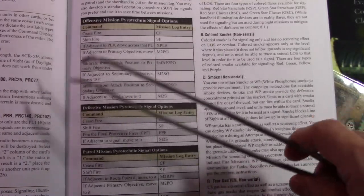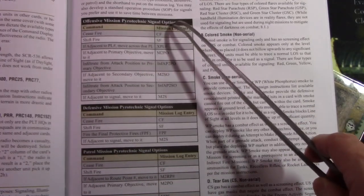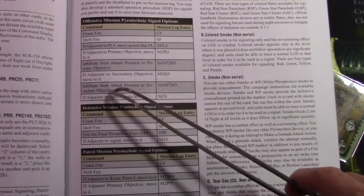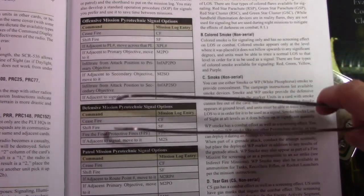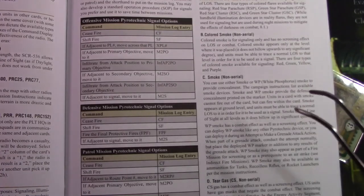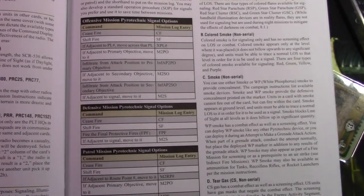Here's an example from the manual, Section 436, of pyrotechnics signal options. You can see: sees fire, shift fire, etc. So, before you set up and send people out, you'll want to figure out what color means what, noted in your logs, and then that will be able to be used for communication throughout the mission.